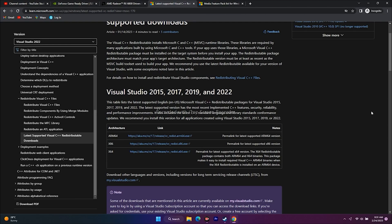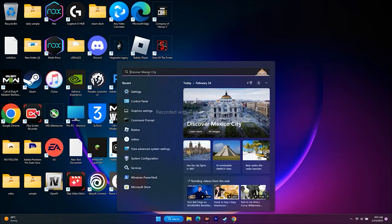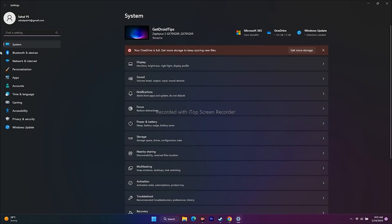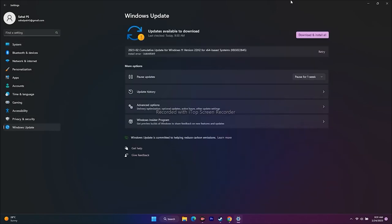The next step is to update Windows, which is very important. Go to Settings, then Windows Update, and check for available updates. If there are updates, download and install them. This has worked for many users and is an important step.